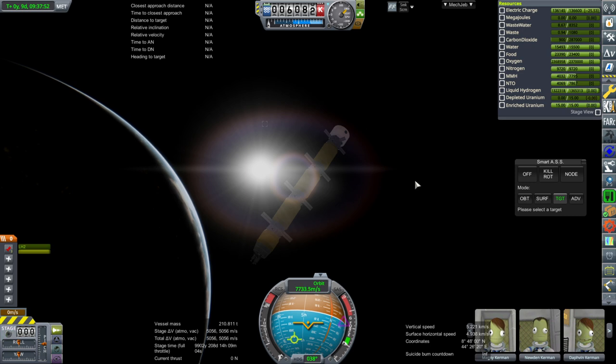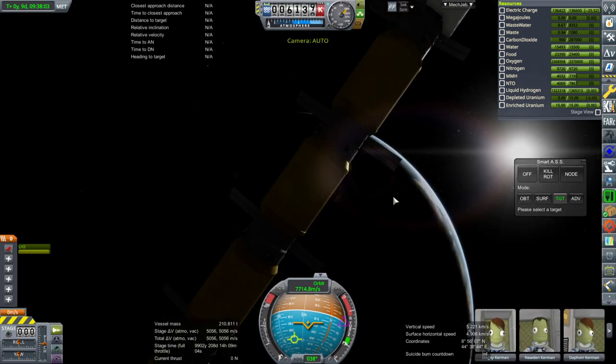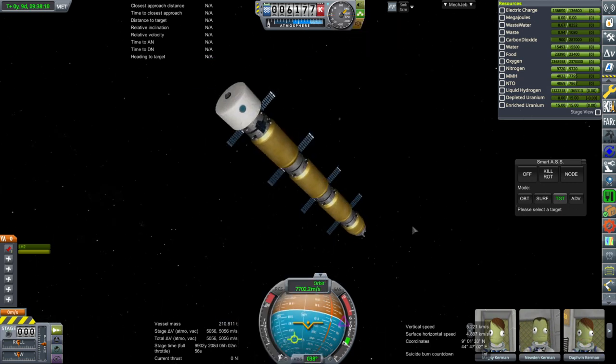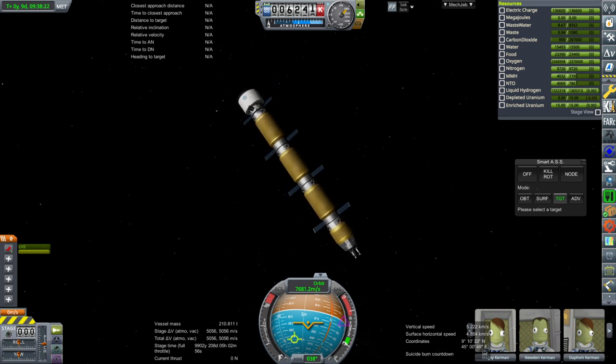We've gotten it all together. Delta-V-wise we can get to Mars, but whether we can get to Mars and come back home I'm going to save for the next video. There is boil-off here, so that is a question. I'm going to Alt-F5 right now and we might do more than one test. Here it is in Earth orbit — high Earth orbit, with apoapsis of 176,000 kilometers and periapsis fairly low. In the next video I will see if it can get to Mars and back. Thank you for watching — I hope you enjoyed this video. If you did, please press like. If you have any comments or suggestions, please leave them in the comment section below, and I'll see you next time.